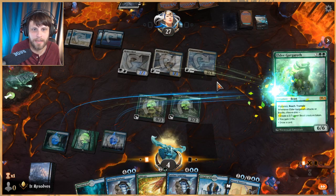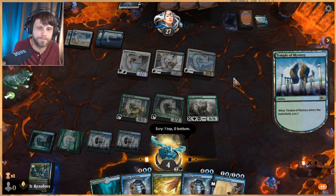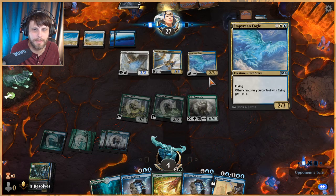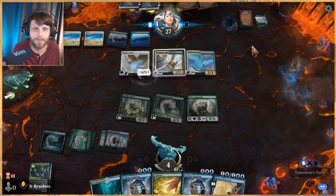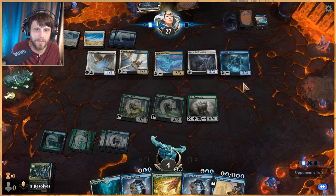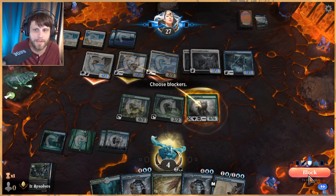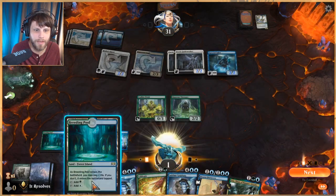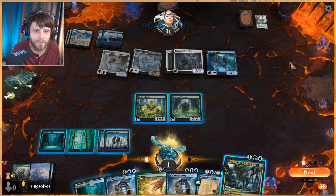I guess we just play the Gargaroth — can we actually survive this? Probably not. We can block here, gain three life, and then take minimum four damage. I think we do live if nothing else happens, but chances are something else is going to happen. That's a problem, and another problem. I think we just die. Down to one. What can we actually do? Brazen Borrower doesn't really help, Sublime Epiphany doesn't really help — I'm gonna go ahead and concede.